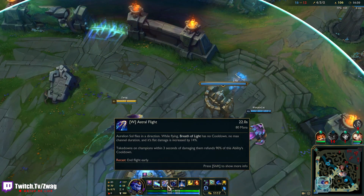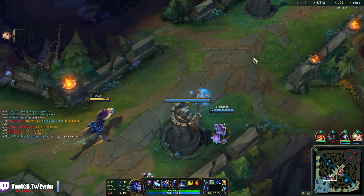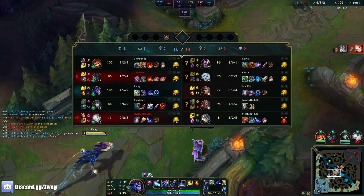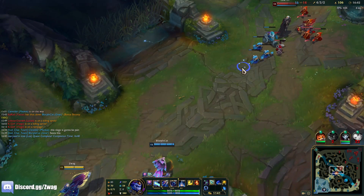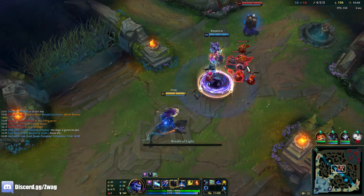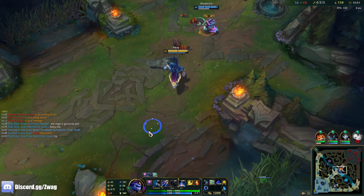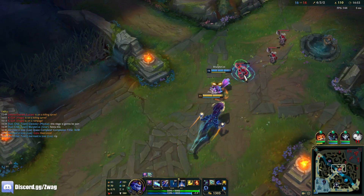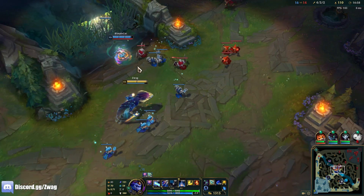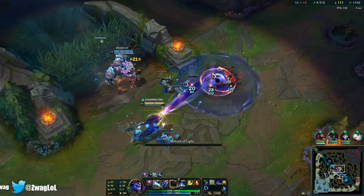This W is actually really short range now - it's getting longer because I'm stacking up, but in the beginning of the game it's pretty darn short. Now the enemy team's nice and fed, so we've got a challenge on our hands. We could be like 10 kills up and just delete everybody and say it's broken, or we could play from behind and get an actual representation of what's going on with this champion.